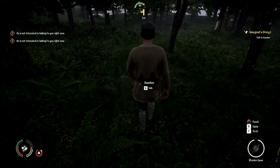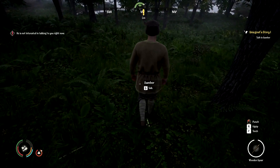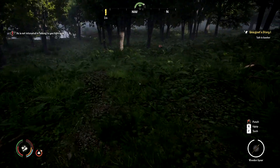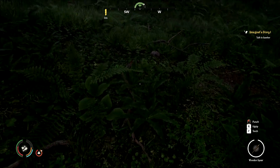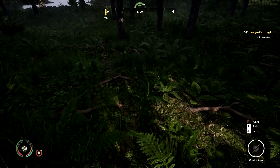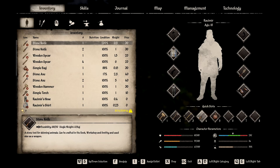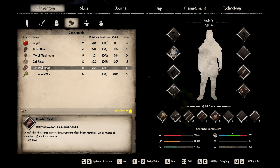Maybe it was me picking up those axes — even though they weren't listed as theft, he's still pissed off about it. With that being the case, let's look around for the broadleaf plantain. We can also eat some food — roasted meat, nutrition is better than raw. Dried meat reduces the level of poisoning, good to know.